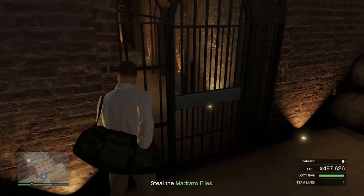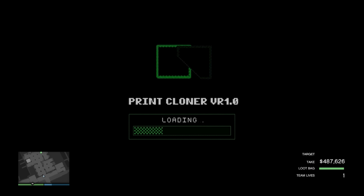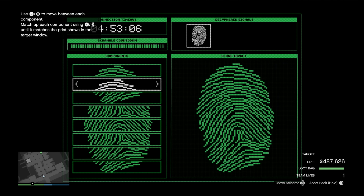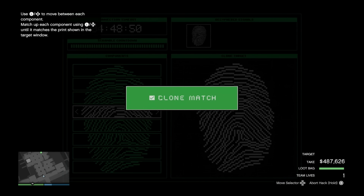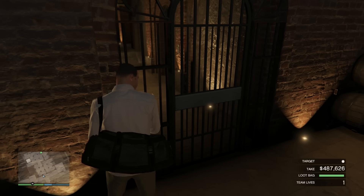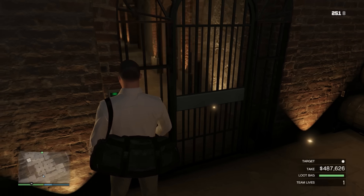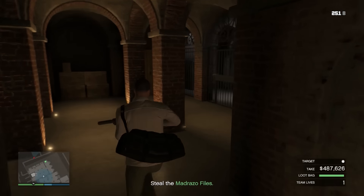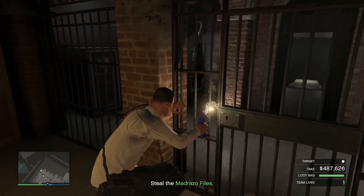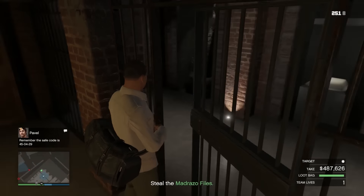An easy rule of thumb — pun intended — is we know what the first fingerprint looks like. Then on the second level, go to the first fingerprint again and go one more to the right, giving you the second fingerprint. On the third one, copy the one above you and go one more to the right. That's the easiest way to do it. Just keep doing that until you get to the bottom. We're in. Now that we're inside, all of this is completely stealthy because we have the actual drill instead of demolition charges. El Rubio is going to text us the code: 450429.